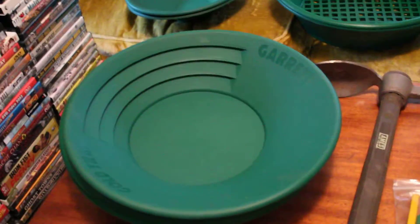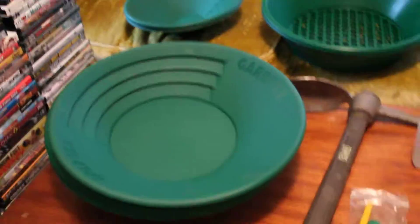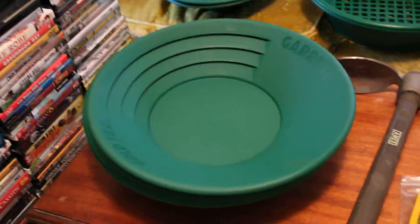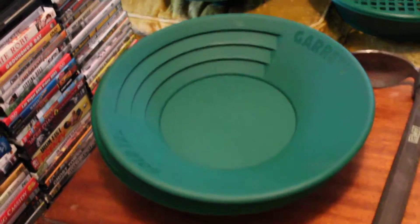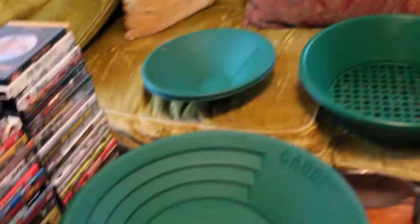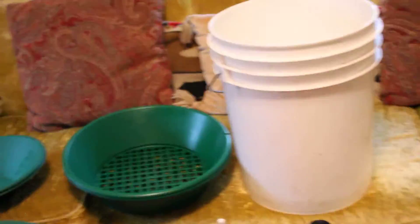This is your gold pan — it's got ridges on it for beginners. Gold is very heavy, so when you start panning and swirling the water around, the heavy properties of gold will make it sink to the bottom and get caught in these ridges. This is a Garrett pan. I use mostly Garrett stuff — I've had Garrett metal detectors my whole life. I'm not sponsored by anybody, but I find their quality is impeccable. It'll last the rest of your life — really great products.